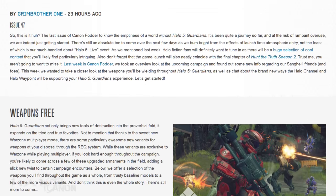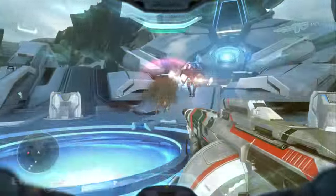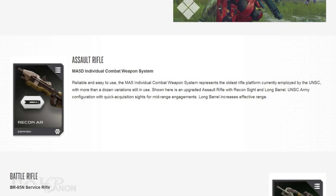This week focused on select variants of weapons found in Halo 5. While all of these will appear in Warzone, some also appear in the campaign. Keep your eyes open while playing through for any special weapons — you'll know when you've found one. Starting us off is a recon variant of the MA-5D Assault Rifle. This variant, one of more than a dozen used by UNSC Forces, features an army configuration recon scope and extended barrel to increase effective range.